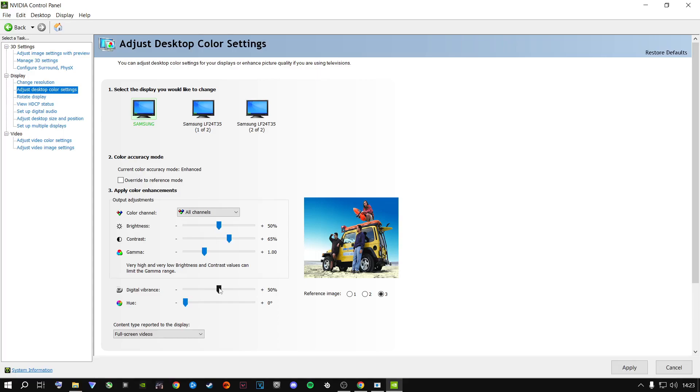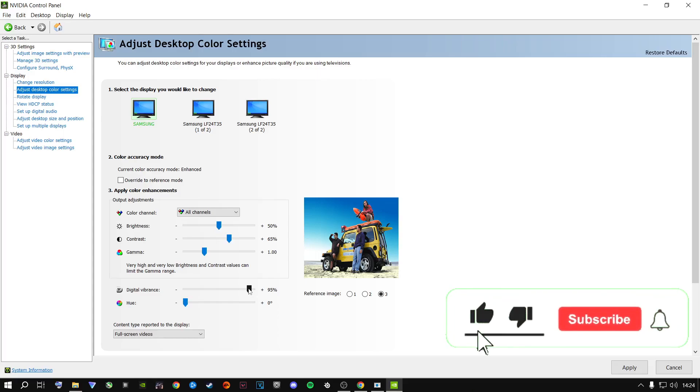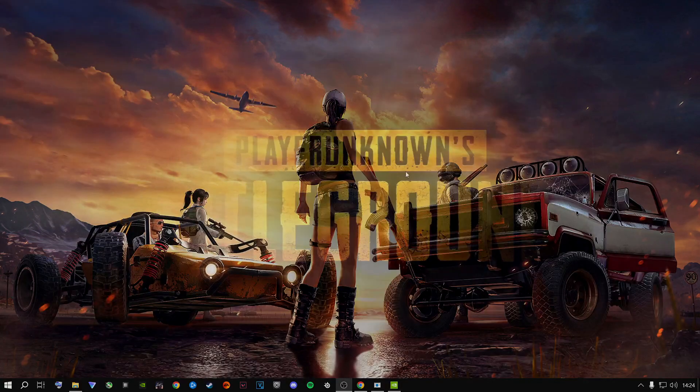At the default Digital Vibrance of 50, your Windows and all your games will look washed out. Push it up to your preference — mine is at 95. These are my recommended settings for Season 25 to make your game run really smooth. If you found this helpful, please leave a like, leave a comment, and subscribe to the channel. Hope this helped — peace out.